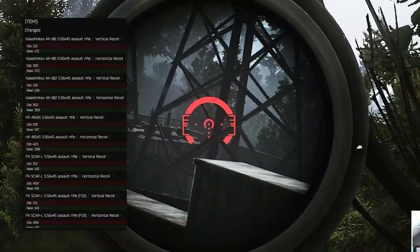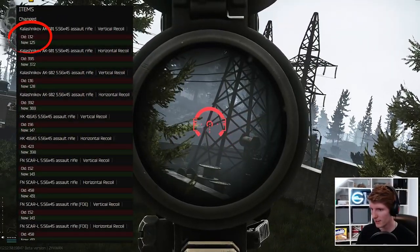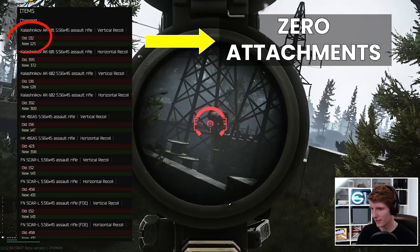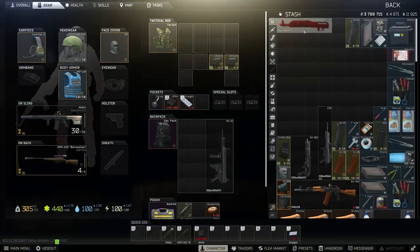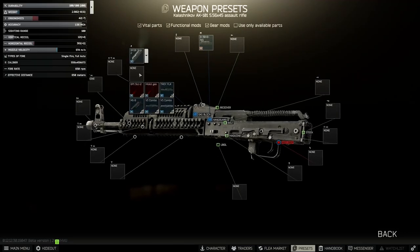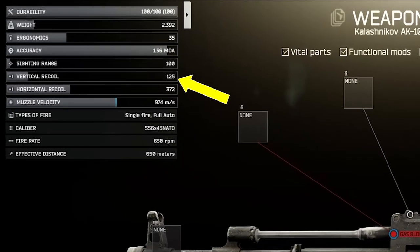As a reminder of what this actually means, the numbers referred to here are the base recoils for each weapon, which is if you take the gun and remove all of the attachments. For example, the AK-101 — we open up the preset, remove all the attachments and you'll see the number 125 stated.